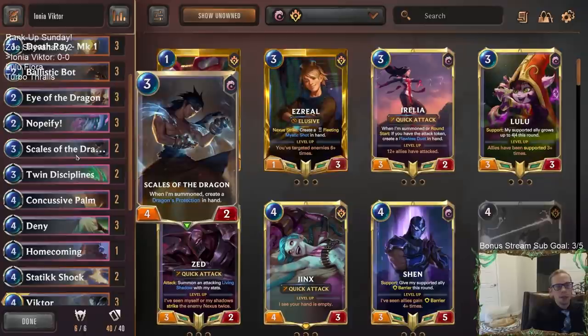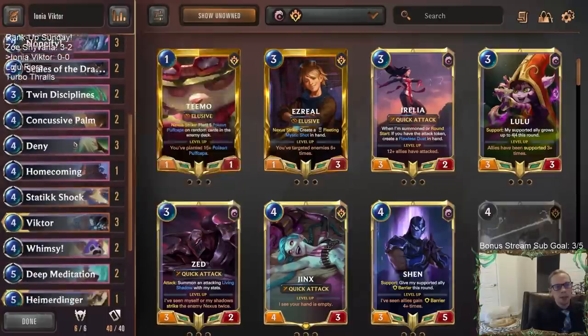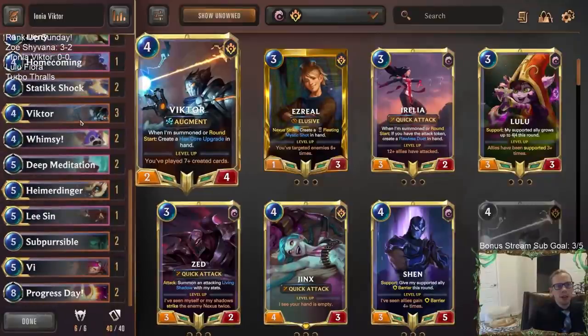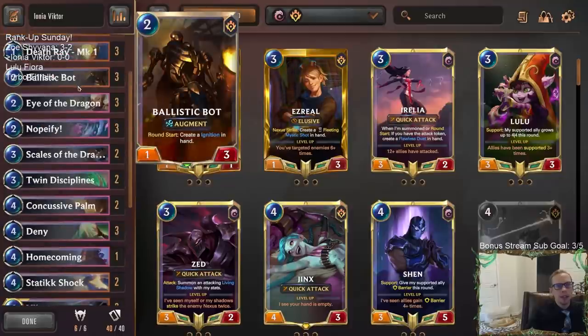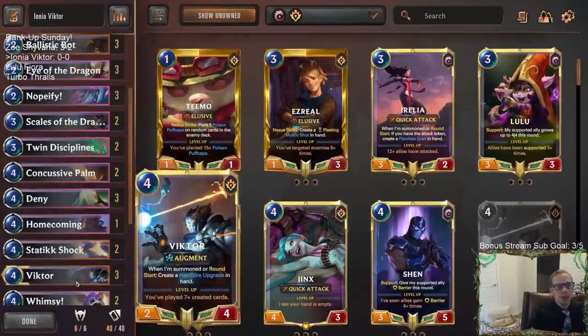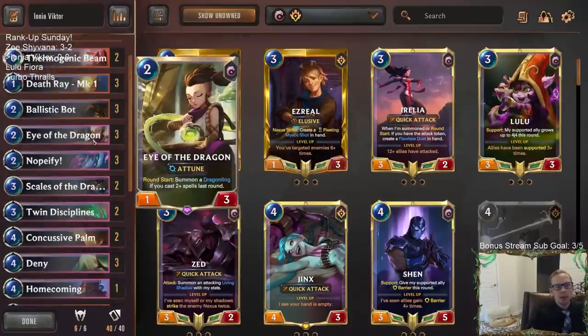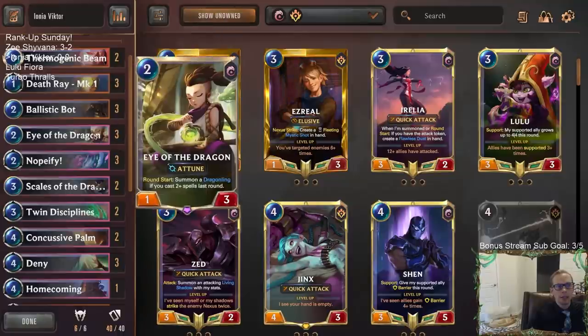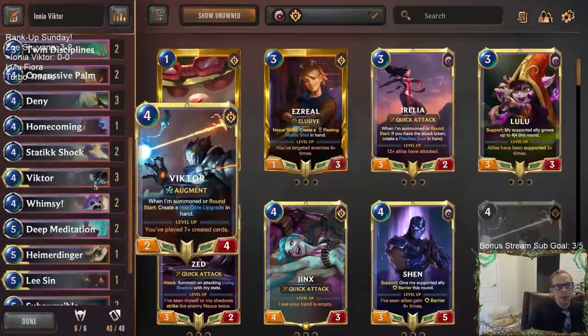With the Death Ray, sometimes we can run out of cards a little. Everything worked out really well — Scales of the Dragon, a card not many people play, worked well with Dragon's Protection and as a really good blocker. Besides Victor, we have Ballistic Bot, and they create spells — the Ignitions and Hex Core Upgrades are one mana spells, awesome for Eye of the Dragon to get two spells each round.